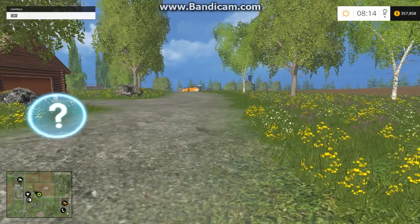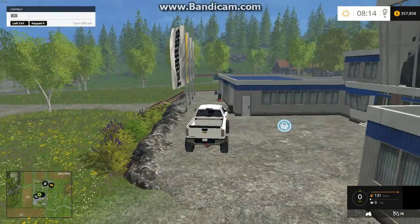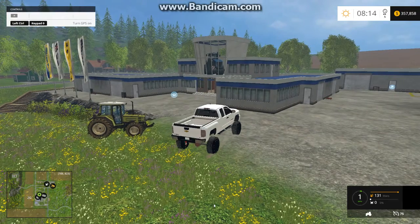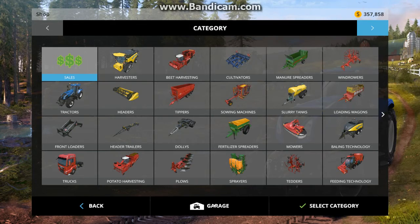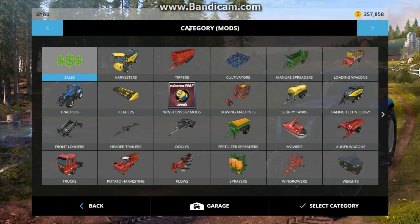I just need to show you in-game where to buy the stuff. Right up top here, right underneath the money, you can click on this and it'll take you over to brands — the factory stuff that comes installed in the game. Click it again, it goes over to category mods, and then here is where you can buy whatever mods you want.